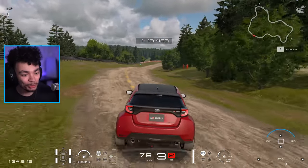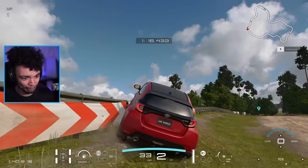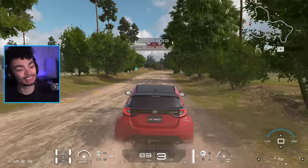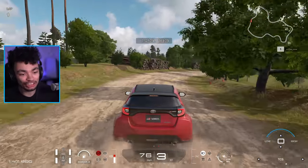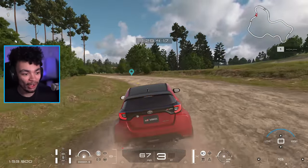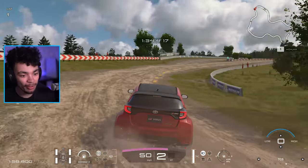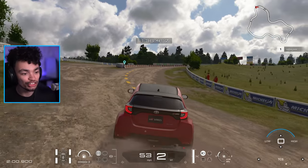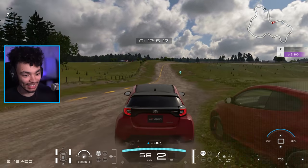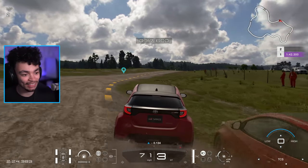You already know that Toyota played it super, super safe when it came to the Supra, going with BMW as a partner because it made it cheaper — it made it financially sensible to create the Supra. They already had a six-pot engine. This, however, is Toyota bred. Toyota made. Toyota made it look spicy indeed. I'm really, really into this. It just drives — even on Gran Turismo — it feels like it's driving faster than it actually is.